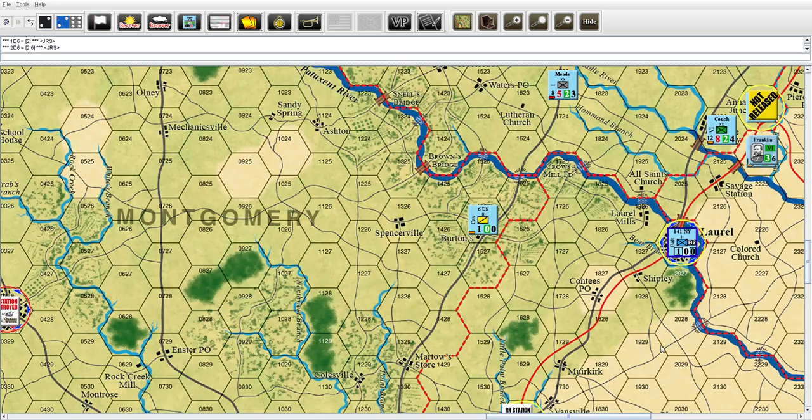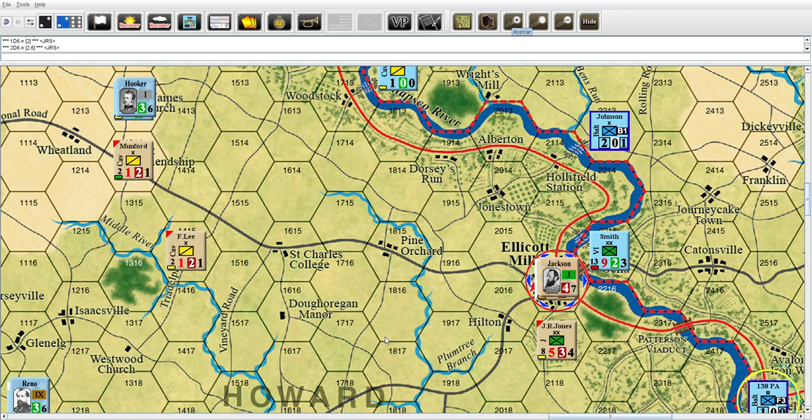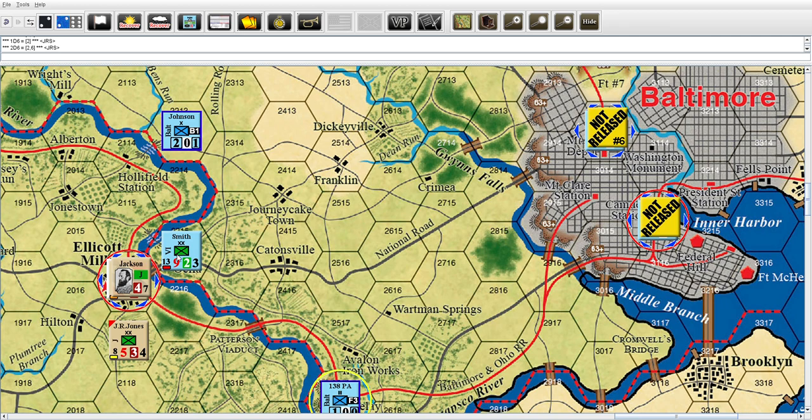We're all done with our moves. You can see the Jackson situation right there - it's going to be interesting. Can he bust out of this attempted encirclement? He was hell-bent to move to Ellicott Mills, possibly to Baltimore, but Smith managed to get up there and blocked his direct route into Baltimore. Let's do the foraging. I need to find the foraging chart - okay, here it is.